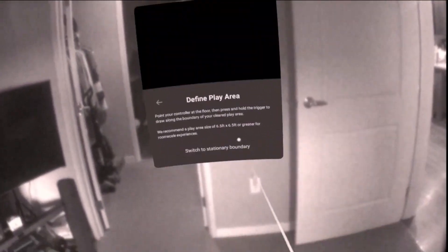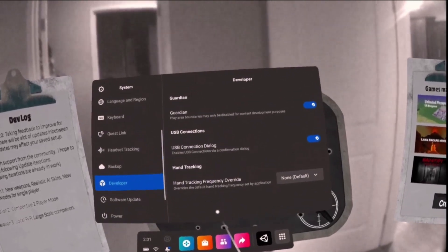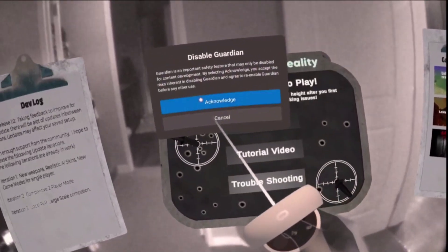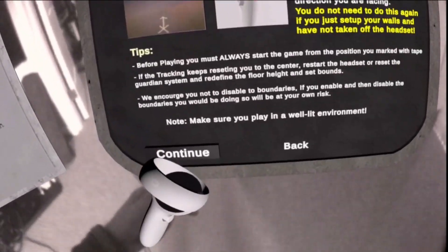If you set up the Oculus boundary system, make sure you draw your area as large as possible. I disabled my boundaries for the sake of this video. Make sure you're aware of the environment you're playing in, and it's advised to use the boundary system for your own safety. It may be faster just to delete all the walls and rebuild the scene each time it gets misaligned — this is recommended for small spaces.